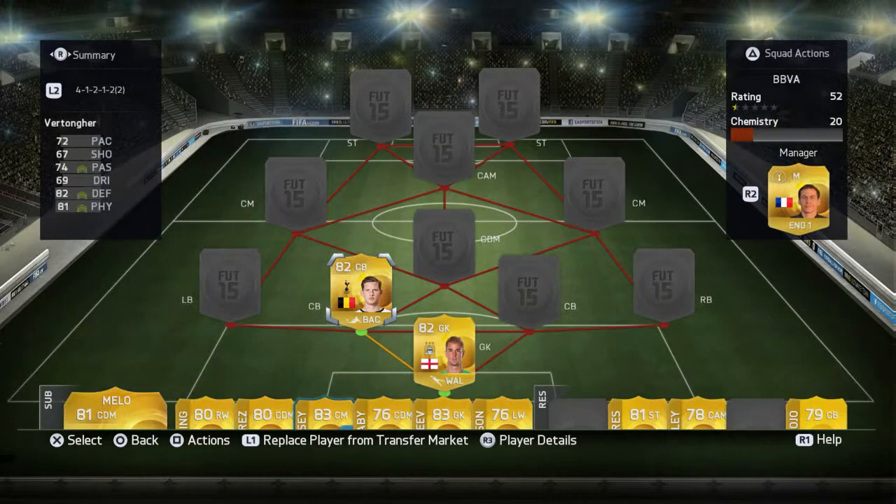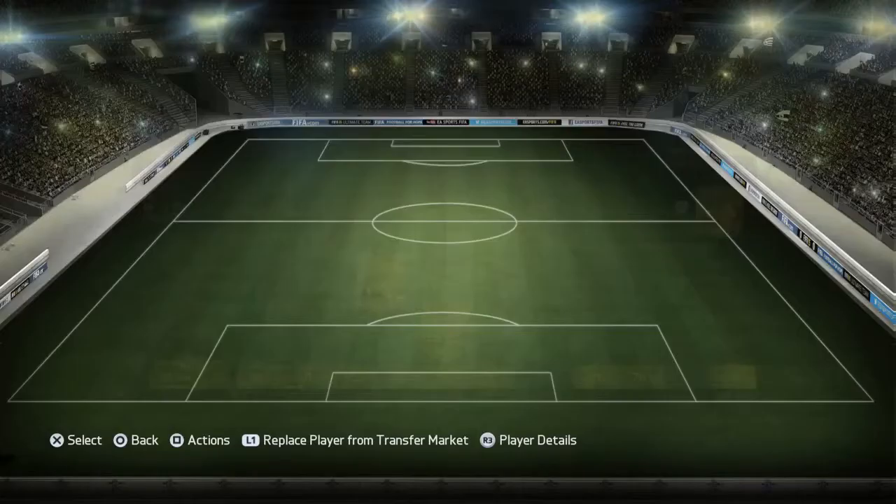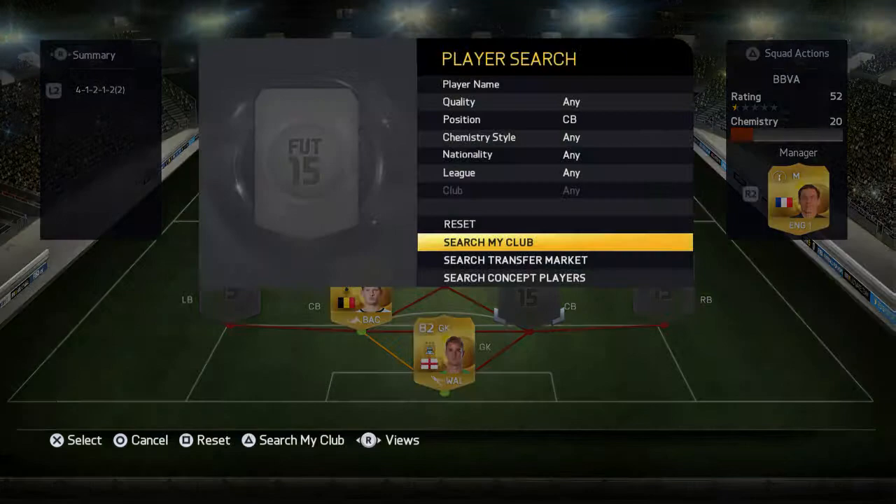Onto our first center back, we've got Jan Vertonghen. He scored two goals for me and they were not headers — they were two marvelous finishes. What surprised me is he's got 67 shooting and 74 passing. He can also play as a CDM. He's about 7k.